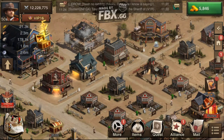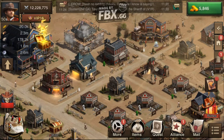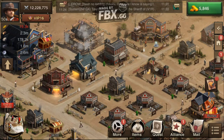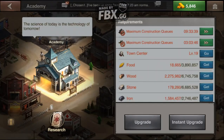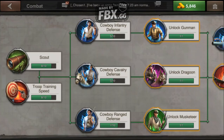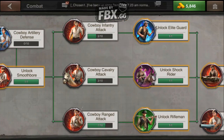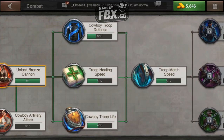So when you are unlocking troops, you have to do that in your academy. I have my academy over here just off of center. It's at level 18. I'm going to go ahead and go into that and get into the research tab. When unlocking troops, you do that from the combat tab. I can't show you how to unlock T2 or T3 because I already have them unlocked, so I'll just scroll all the way to the right here.